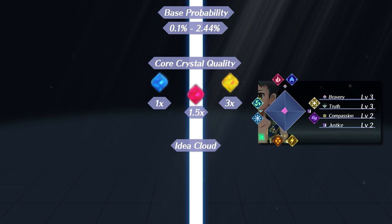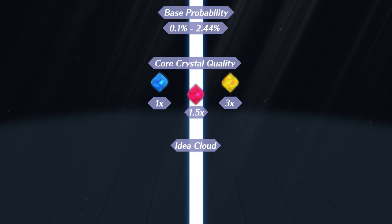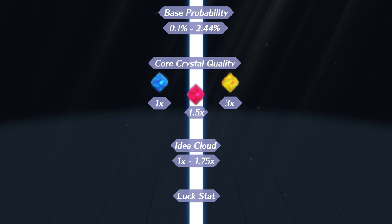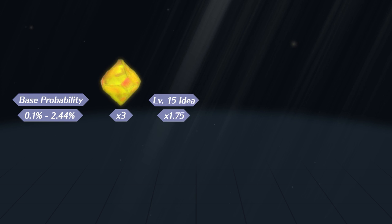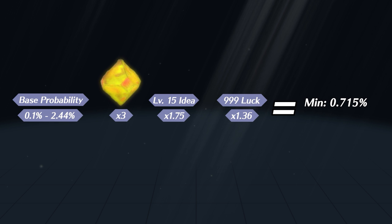There are items known as boosters that raise idea levels temporarily for one blade pull — using just one booster will treat that stat as the highest even if it isn't. Idea levels cap at level 15, and the highest possible multiplier with this is 1.75x. This stacks multiplicatively with the core crystal chance. Fourth is the luck stat — always equip the driver with as much luck as possible before opening a big batch of core crystals. The highest luck a driver can have is 999, which multiplies the chances of pulling a rare blade by 1.36x. When using the optimal setup — a legendary core crystal, a driver with level 15 idea stat in the desired element, and 999 luck — the base probability is multiplied by 7.14 times. This means a 1-in-1000 chance becomes 0.715%, and the most common rare blade becomes a 17.4216% chance.